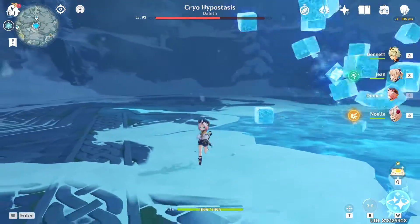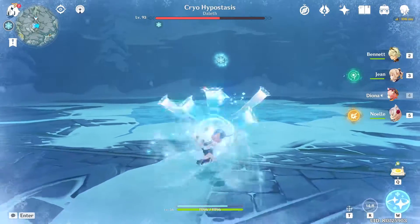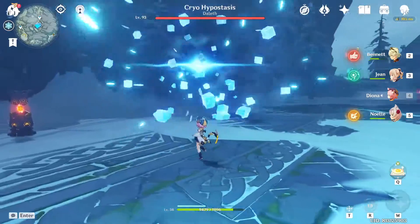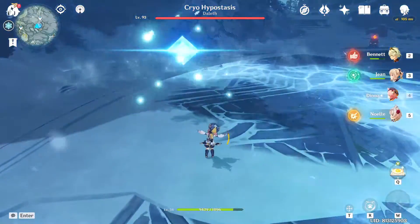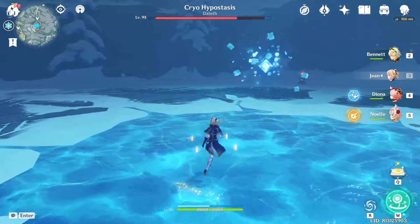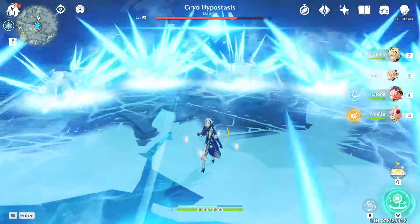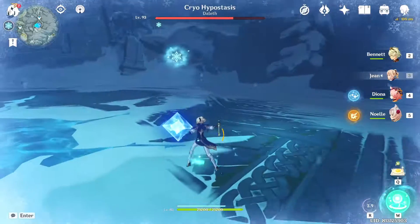Before the last attack, we have the clap — pretty easy to dodge, and you can iframe it as well. The last attack is called crystalline skirt. It will create 3 rings that will damage you over time. To iframe this attack, you need to be on the second ring and then dash inwards after the first ring is complete. If you feel that i-framing is difficult, you can always use burst i-frame to do it.